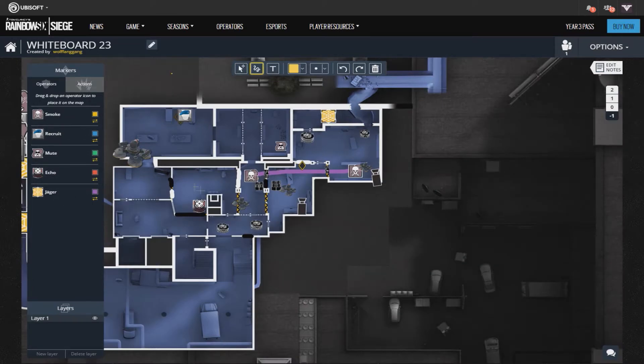In Basement, there are 5 reinforcements: 1 facing wall hatch, 2 facing main stairs, 1 facing garage, and the final one facing CC.